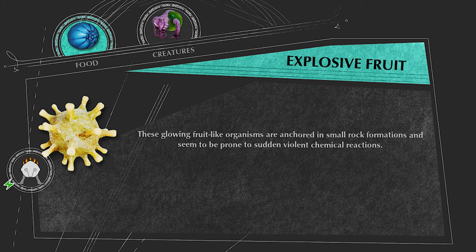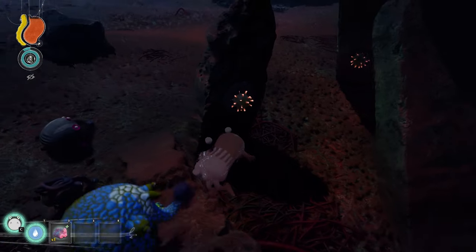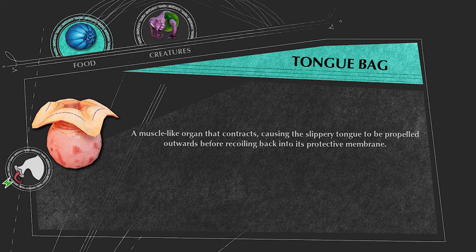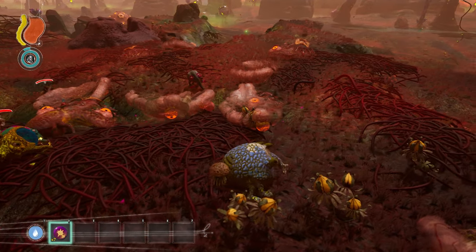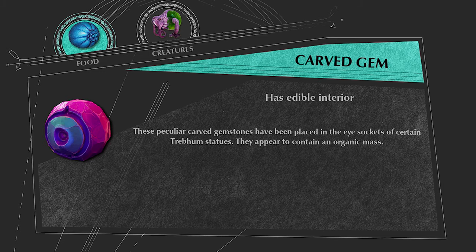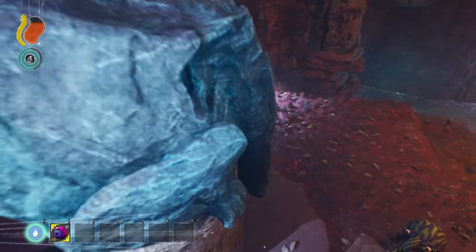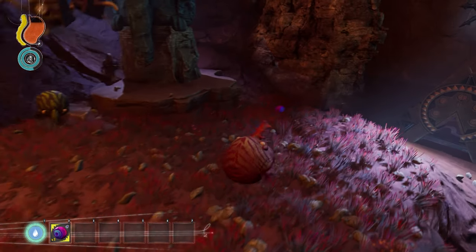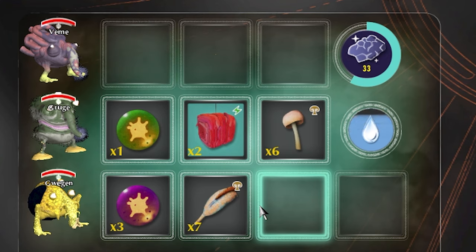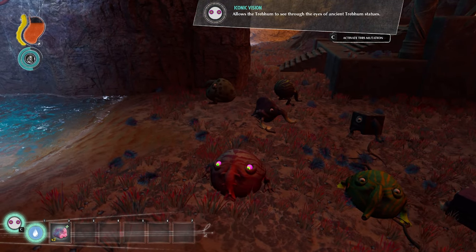The Explosive Fruit is this unique yellow fruit found on broken pillars throughout the desert as well as on rocks, giving 25 HP and the Unstable Body mutation. The Tongue Bag is obtained from dead Rundislox and gives 30 HP and the Tongued Trunk mutation. The Carved Gem is this purple gem that looks like an eye, found in one of the last Trebam shrines in Chapter 4. The Carved Gem can be processed to get two minerals; breaking it open gives the Control Nodule, which grants no stats but the Iconic Vision mutation.